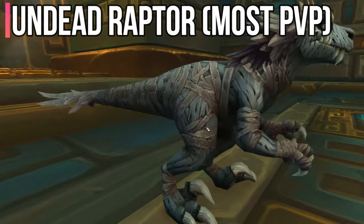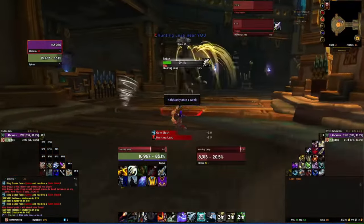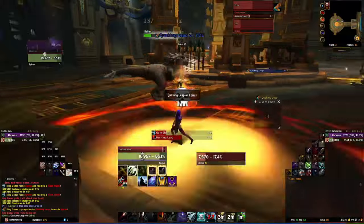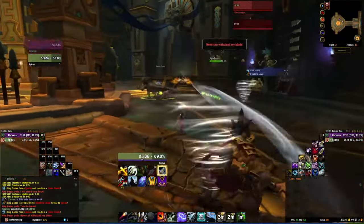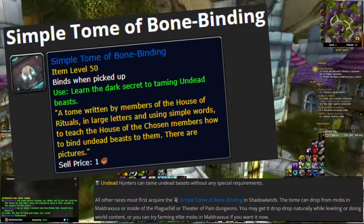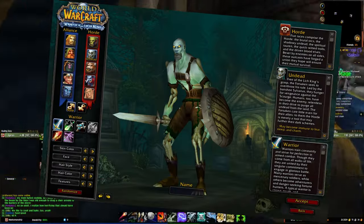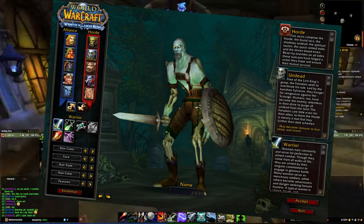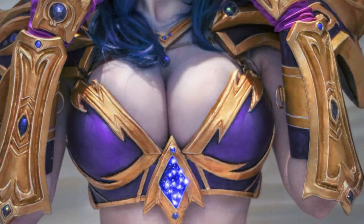Next up is the Undead Raptor — holy shit, this looks awesome. This is the first of two of the PVP pets that we're gonna need. Now here is actual footage of the first time I tried to get it and epically failed. I did not know that you actually need this thing called the Simple Tome of Bone Binding before you can capture Undead Beasts. Unless you already play the Undead race, you can skip ahead — but come on, who wants to play the Undead when you can play the Void Elves with such cooler armor?